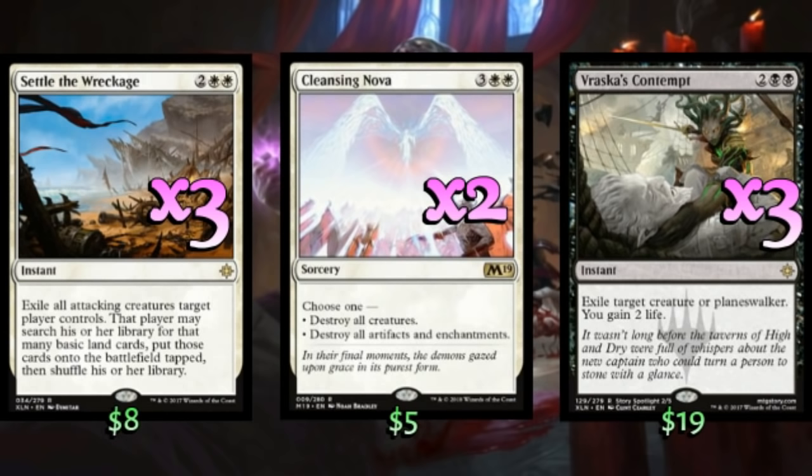Sometimes you'll go fourth turn Settle, fifth turn Cleansing Nova, and then the next turn hit a Mirari Conjecture so you can collect those cards back up. Just really dash your opponent's hope of ever establishing a good board state. At which point you can turn the corner, slam a Lich's Mastery down, and just start taking extra turns, eventually drawing into a win condition. The deck also plays two copies of Mastermind's Acquisition. This can search up Lich's Mastery if that's what you need, but there's all kinds of plays you can make with an Acquisition here.